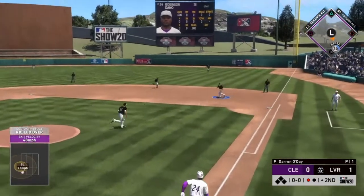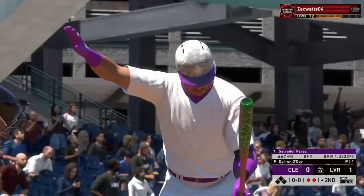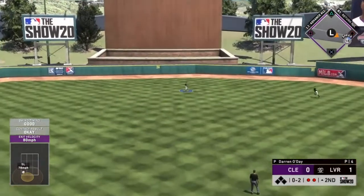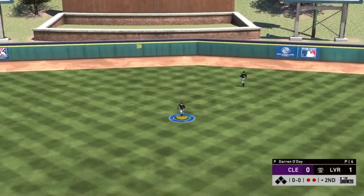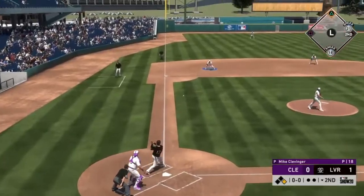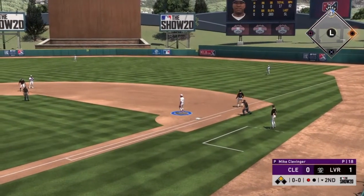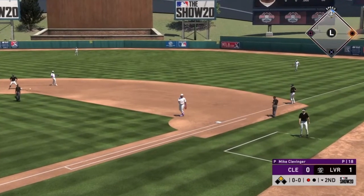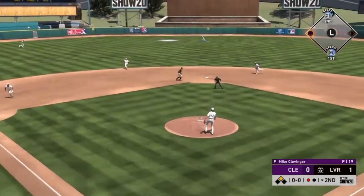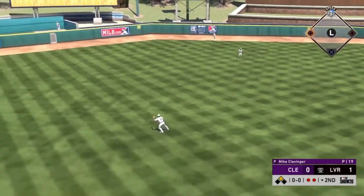They put a submarine pitcher in and he got me lunging on the first pitch. My PCI was just a bit off — I have my swing timing down but I need to work on my PCI skills. We make an out at first which works out a bit, though I would have liked to get the lead runner. We get the next batter to pop up — an easy catch for Buxton. He probably won't tag with 21 speed.